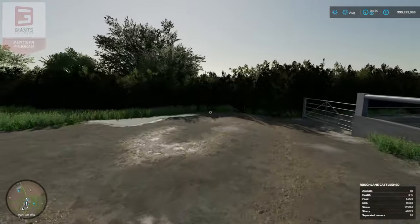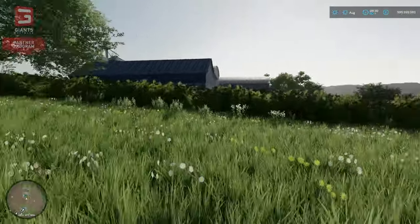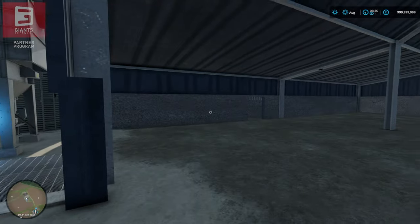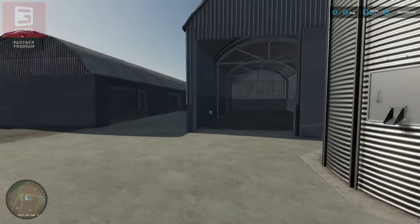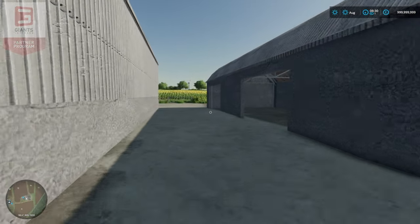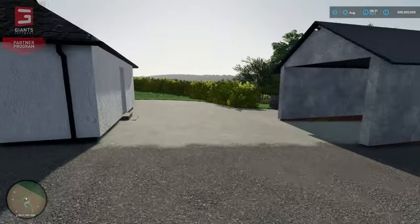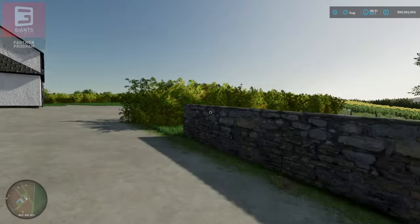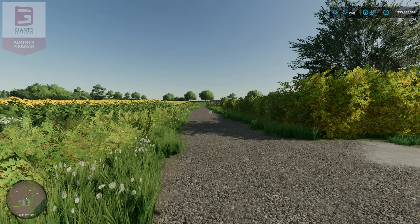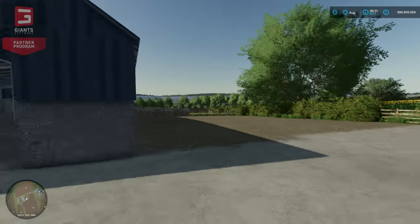We do have another farm, but I always forget about it because the track isn't so easy to see. You access it from up there. There's a quite large one here — it has a silo, plenty of storage. I see this one as sort of the grain farm — it's the one for all the cereals. There's also another custom house here. Yeah, it's a nice little farm tucked out of the way.